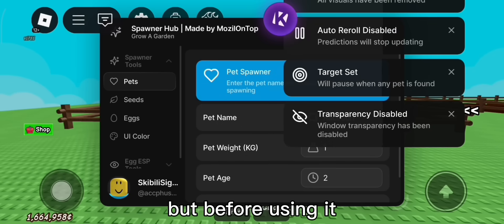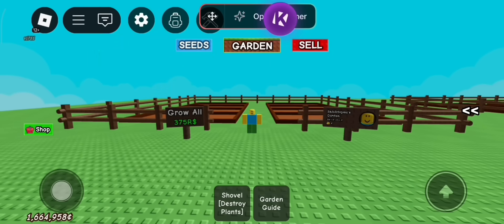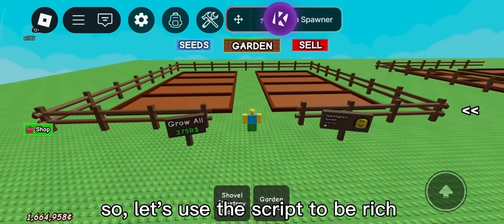Here it is. But before using it, let's check my current inventory first. As you can see in the video, I don't have anything in the inventory except the shovel. So, let's use the script to be rich.